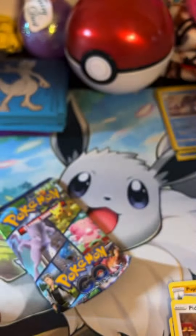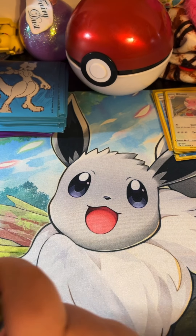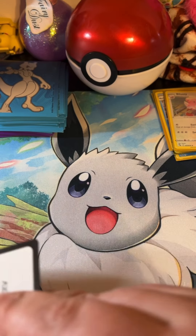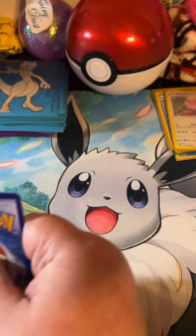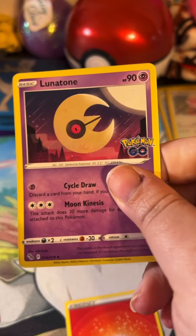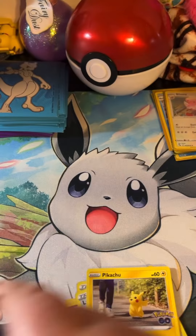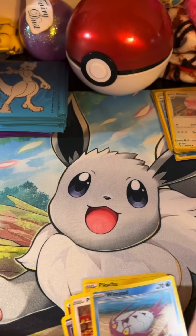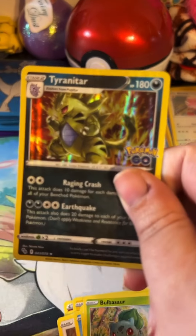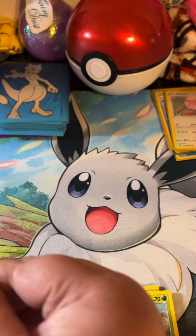Here's the Blissey, and we'll go into that final pack of Pokémon GO and then the Brilliant Stars pack. There's the code card — one, two, three, and four. We've got fire energy, Lunatone, Poké Stop, Lunar Lure Module, Pikachu, Pidove, Whimsicott, Squirtle, Bulbasaur, reverse Chansey, and a holo Tyranitar. We'll go ahead and sleeve him up.